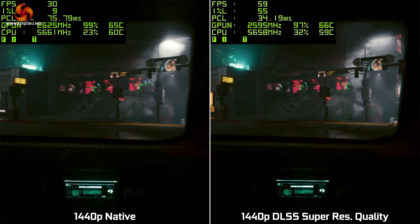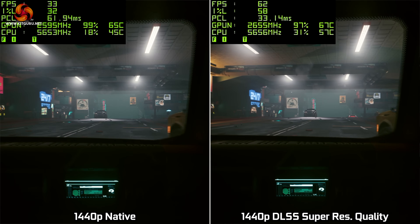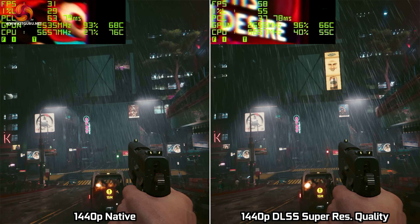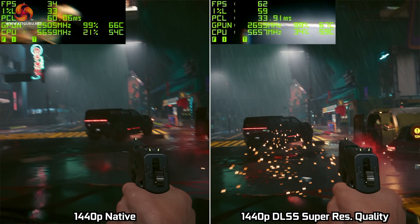You can of course improve performance further using DLSS Super Resolution, which also works on the RTX 20 series cards. In Cyberpunk 2077 with ray tracing enabled on the RTX 4070 at 1440p, this helps bring frame rates up from around the low 30s, almost doubling performance into the 60 FPS region.